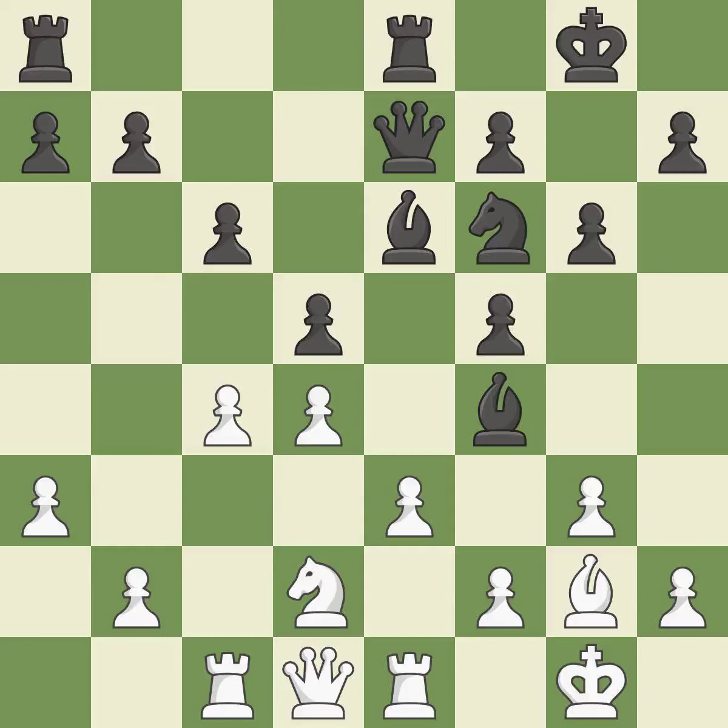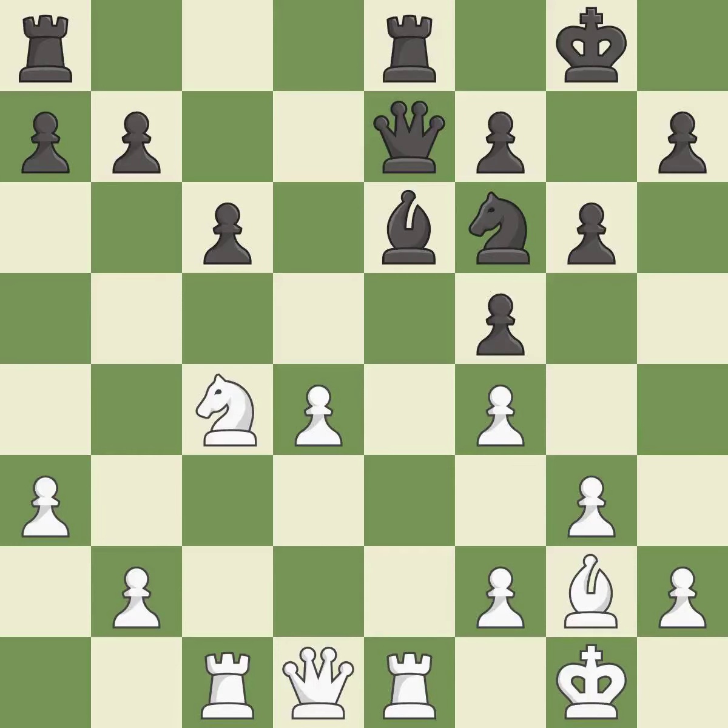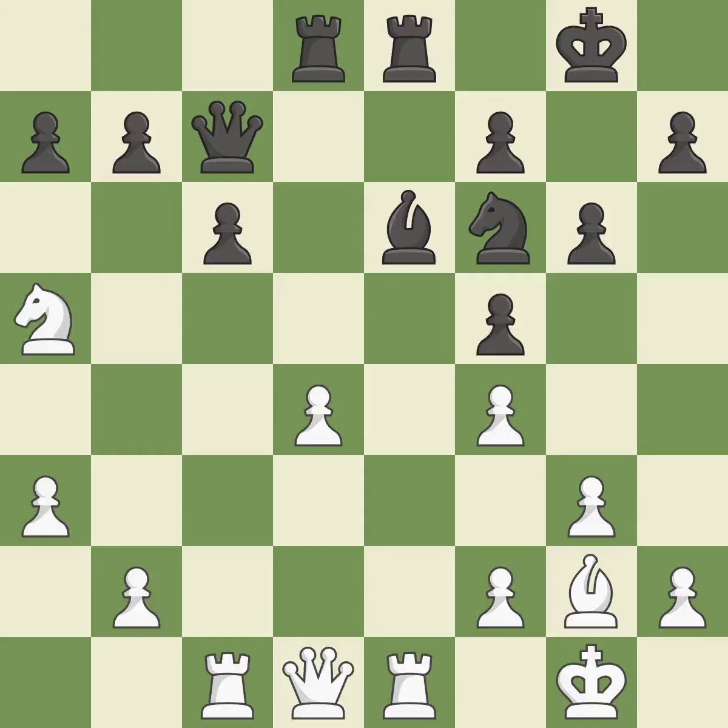After all captures, this is an equal trade — it is best. There was a better way to capture this same piece, which would have led to a better material difference — it is an inaccuracy. This is the only good move — it is a great move. Takes back — it is good. This is not the best, it is an inaccuracy, as it overlooks an opportunity to connect rooks. This wins time by threatening a knight and forcing it to move away — it is excellent. This defends a knight that was under attack and had no defenders — it is good. The game is still close to equal, but black lost their advantage.